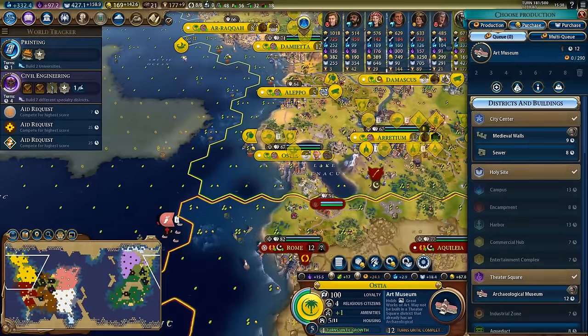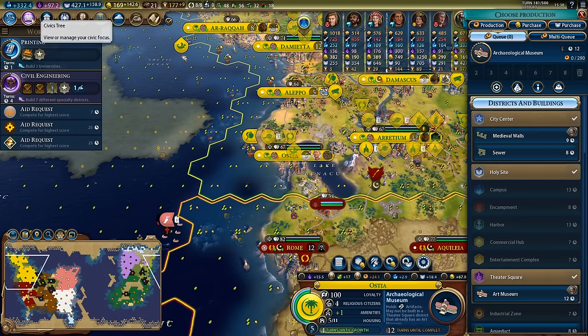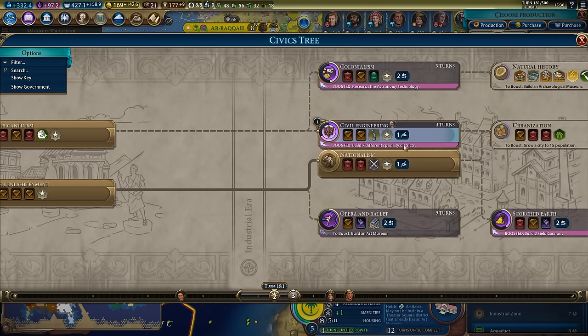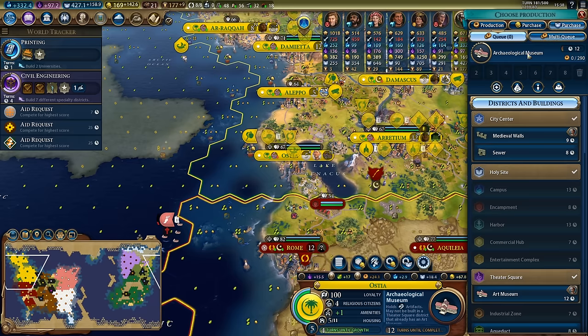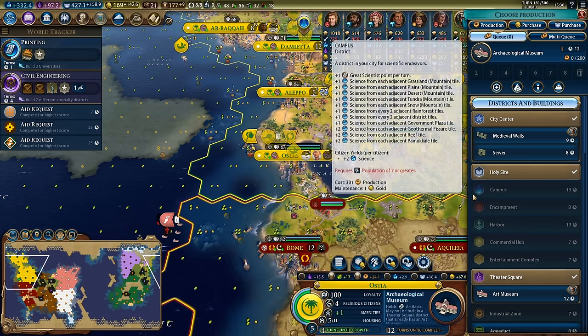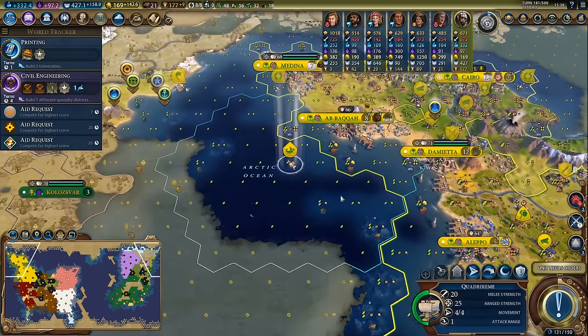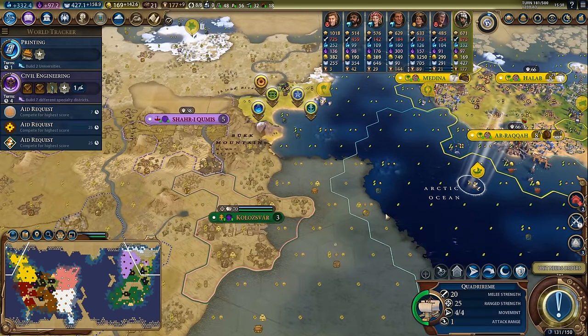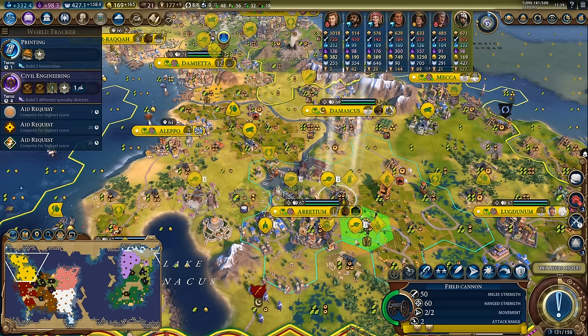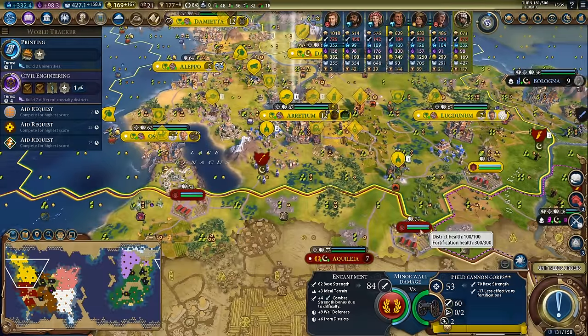Generally speaking if you're not going for a culture game you want to go for archaeological museums, and the reason is that archaeological museums allow you to efficiently convert production into culture and tourism once you get the archaeologist. Whereas if you're going for lots of cities with art theater squares you go for art museums because they scale really well with great people point generation. I would argue that archaeologists are usually almost always better.